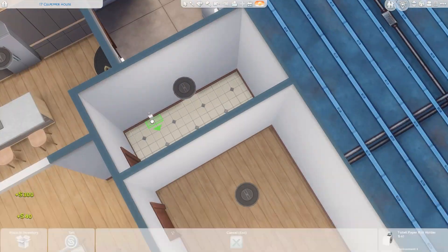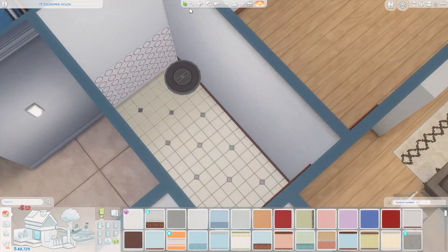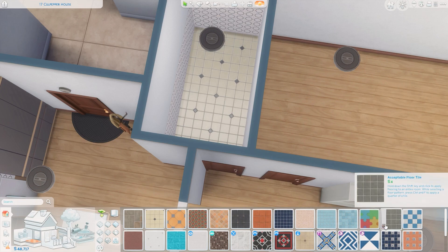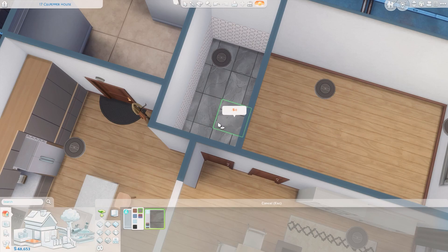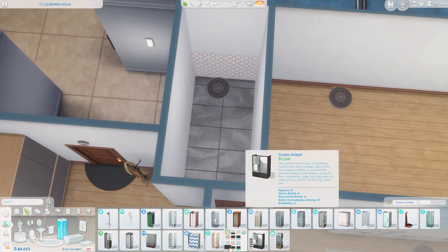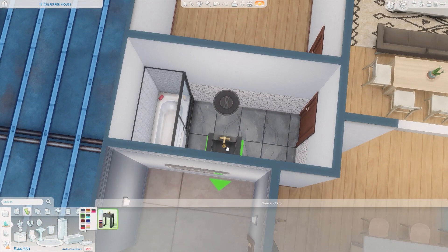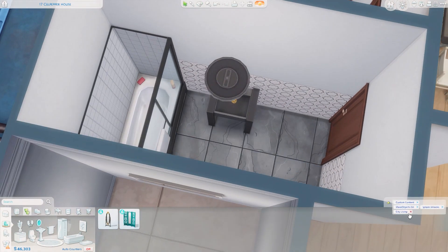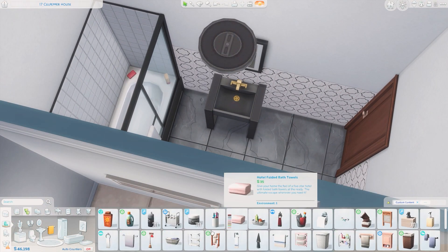Now we're going to work on the bathroom and the bedroom. I used the same tile in the bathroom that I used in the kitchen, and of course I had to replace those linoleum floors that were definitely very dated. This place got a major facelift and I think it looks really nice. I've always really enjoyed this apartment. I've mentioned before in videos when I renovate 17 Culpepper House that this was the first apartment I played in when City Living came out — I actually had a City Living Let's Play. So whenever I build in this apartment, I think about that Let's Play and my Sim Catalea.